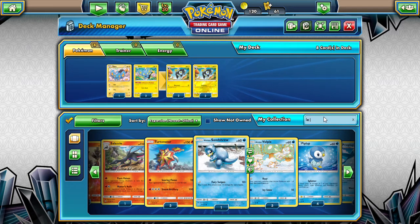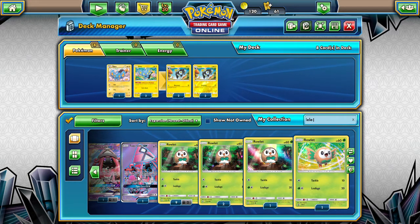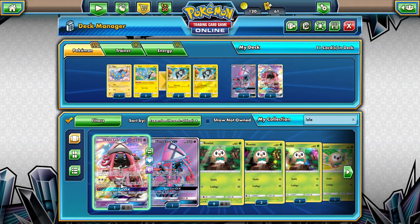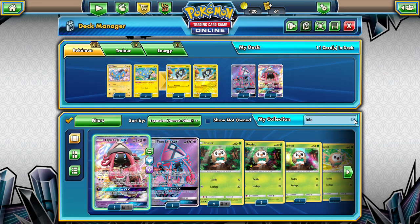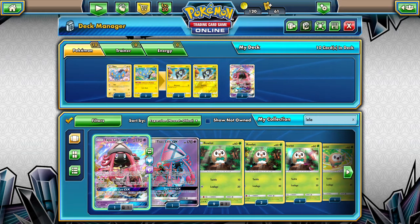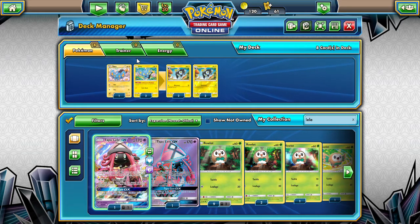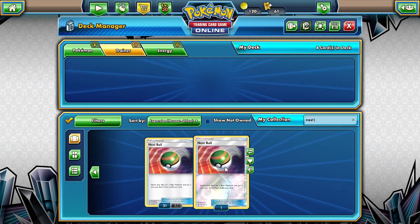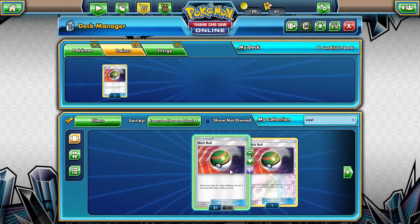Of course we probably need Lele. I don't like making this an expensive deck, but budget-wise it just does not work very well. I mean, I guess I could replace that with like three Nest Balls, but it's really rough to be honest. Let's try it though — we'll try it with Nest Balls.